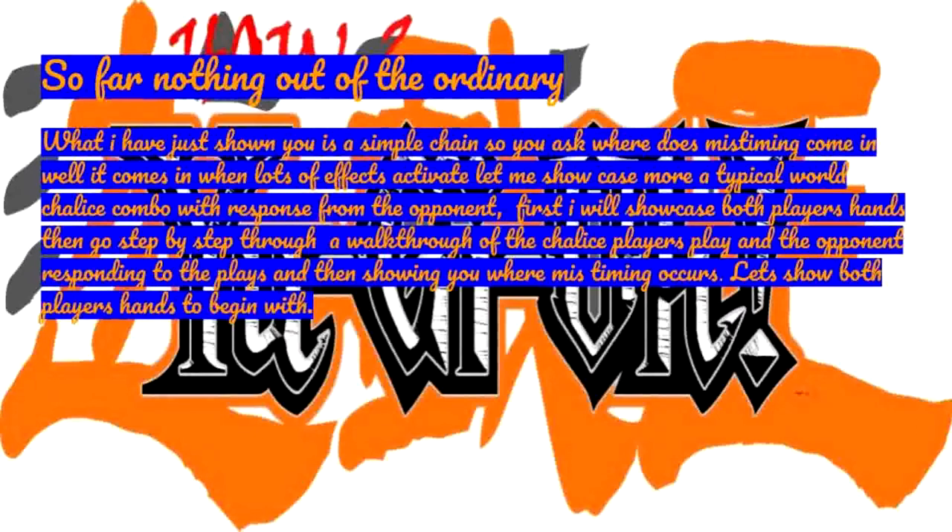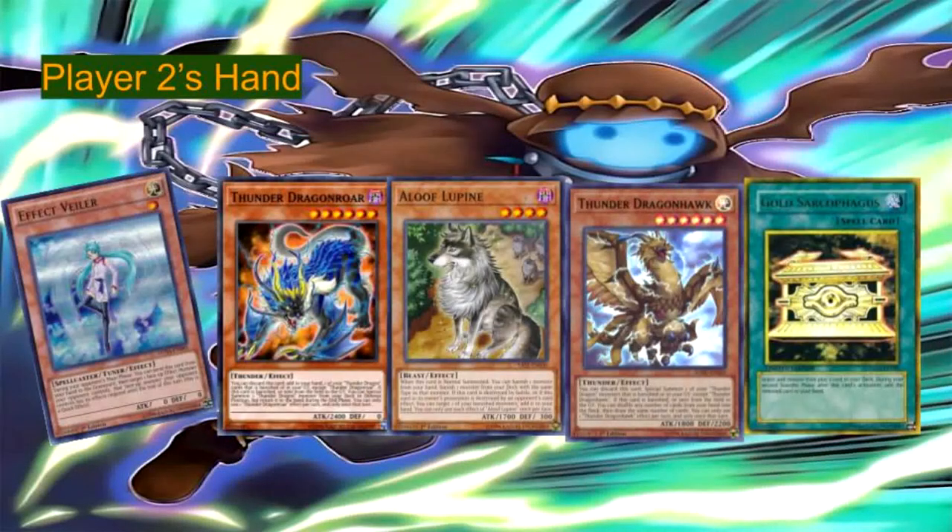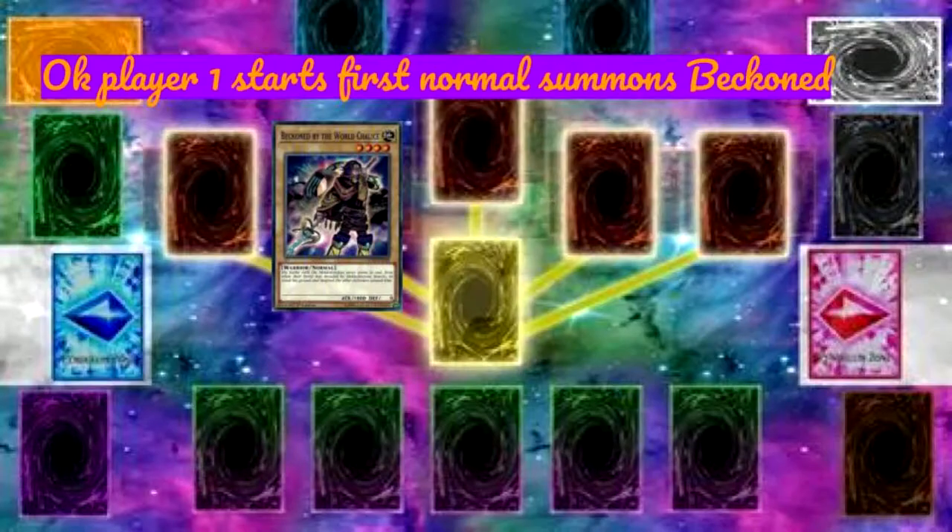So where does mistiming come in? It comes in when lots of effects activate. Let me showcase a typical World Chalice combo with a response from the opponent. First I will showcase both players' hands, then go step by step through the Chalice player's play and the opponent's responses, and show you where mistiming occurs.